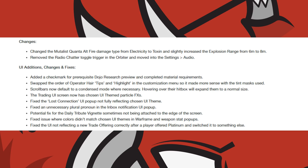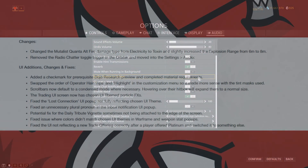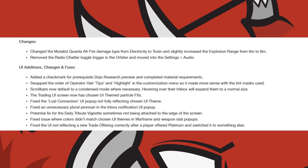As for other changes in Update 24.3, DE swapped the damage type of the Mutilis Quanta from electric to toxin, and also increased its explosion range to 8 meters. The radio chatter toggle was also moved to the audio section of your settings, and they removed the XP challenges from missions in support of the Nightwave challenges.